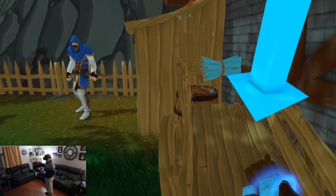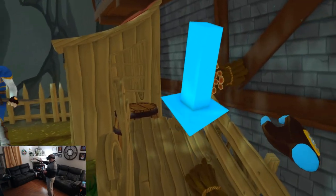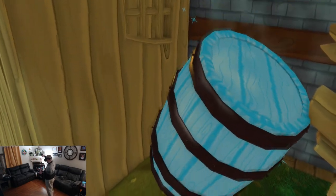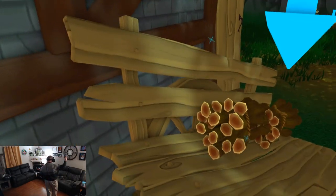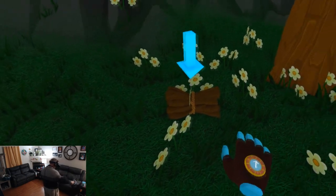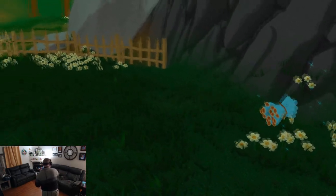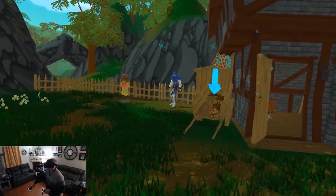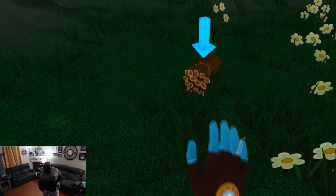I gotta say, this effect feels convincing. I mean, it feels like I am manipulating this with my freaking mind. I'm doing it poorly, just as I would do in real life. Come here. Get in the cart. Get in the cart. Looks like I got more wood to pick up here. It seems like it's having a little trouble locking on, but you know what? If that's the only little annoyance that I've found, I'm not going to knock them for that. I'm just having to find that sweet spot, which seems to be a little lower than I thought it would be.